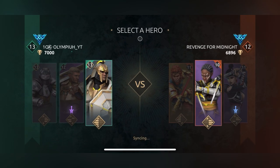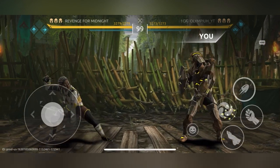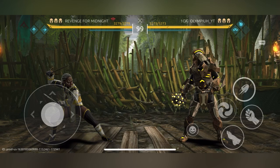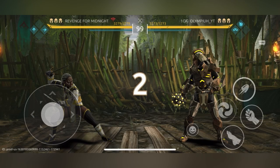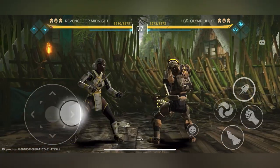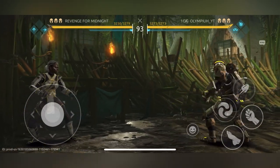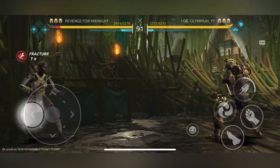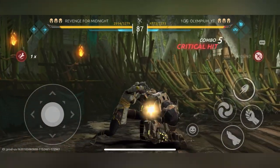Alright - 'revenge for midnight.' I don't really understand this name because I don't know what happened to midnight - she's always been the biggest problem for me, so there's nothing to avenge her for, but okay. There's a little connection problem here. I hate lag so much. This is with the defensive build and he's just gonna wait for me to do an attack and get a special move off. I hate players like this.